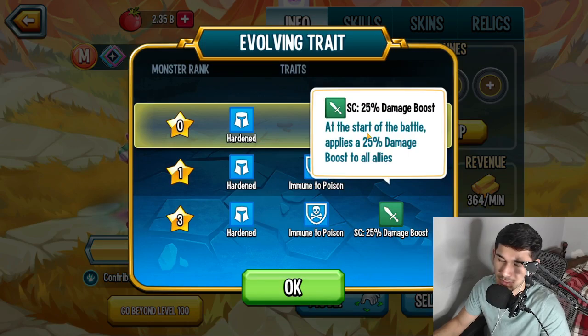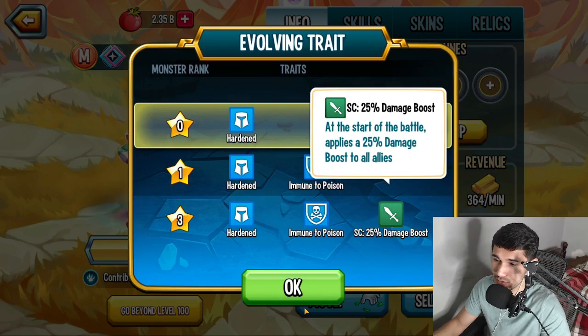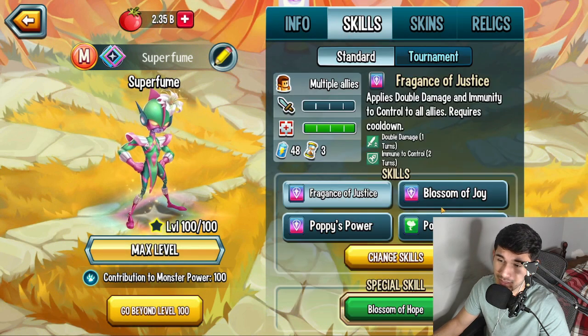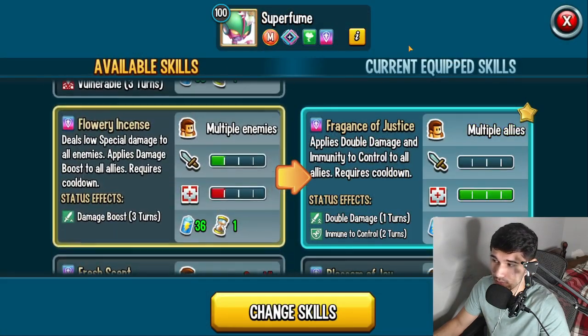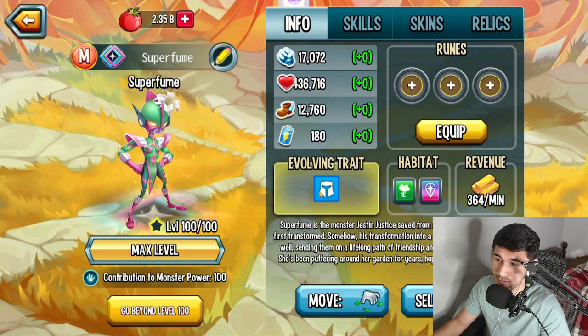Obviously, you're getting the 20% damage boost later on as a status caster, so if you don't want to run the 20% damage boost and switch it with another skill, you can do that as well, because you're going to be receiving it from the status caster anyways.